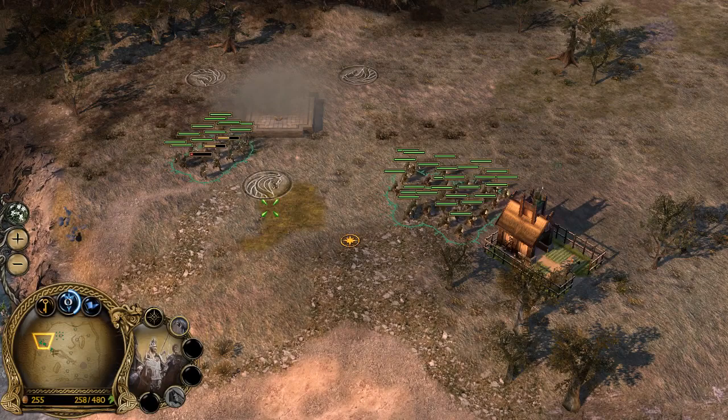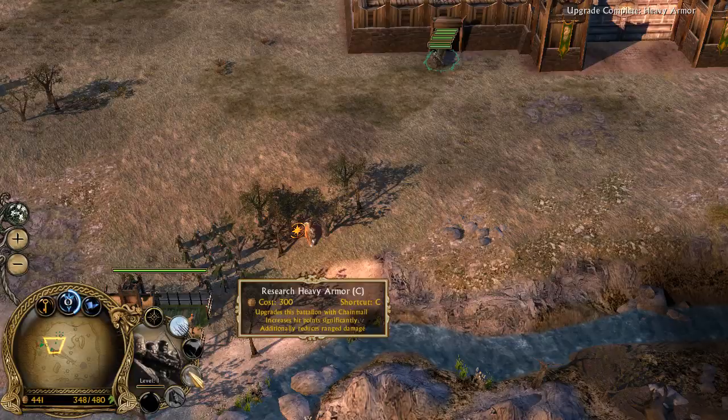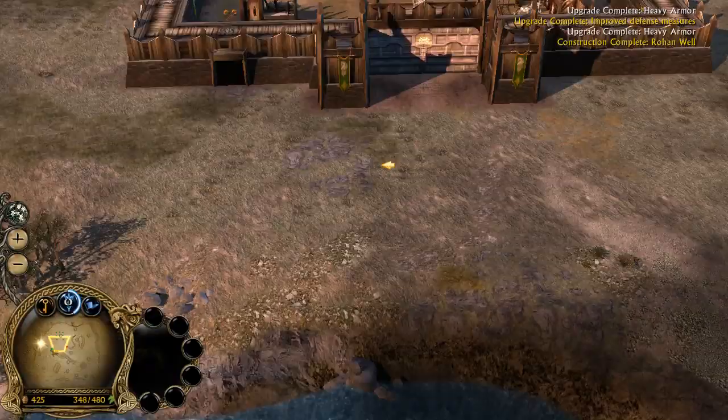I'm gonna build a well here. Then build a tower, and then build a farm. More archers. This thing's almost upgraded — that's good. We must all fight. Once we get the Draft, everything's gonna be swell. I'll get some heavy armor.